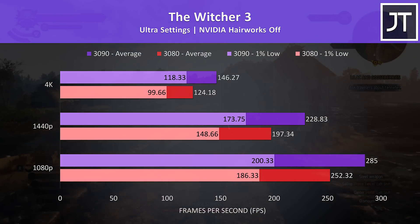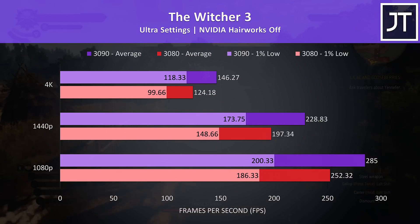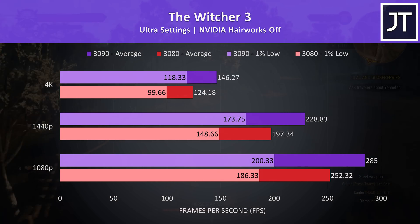In The Witcher 3, the 3080 is still running the game flawlessly at max settings 4K, though the 3090 was 18% faster in average frame rate if you really are after the best possible results.